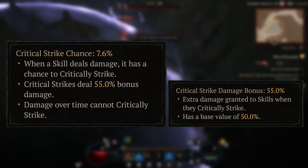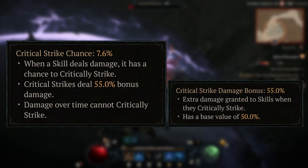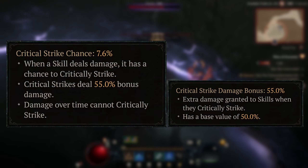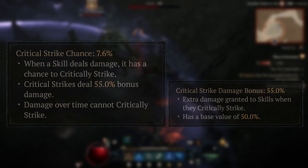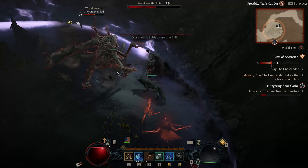Critical strike chance and critical hit damage work hand in hand, with critical strike chance being the chance to perform a hit, which then multiplies your damage based on your critical hit damage percent. When you perform a critical hit, the damage numbers shown will be in yellow.